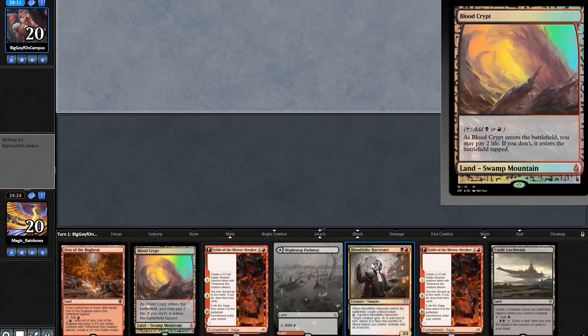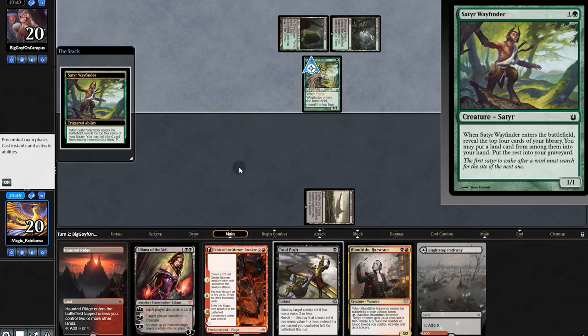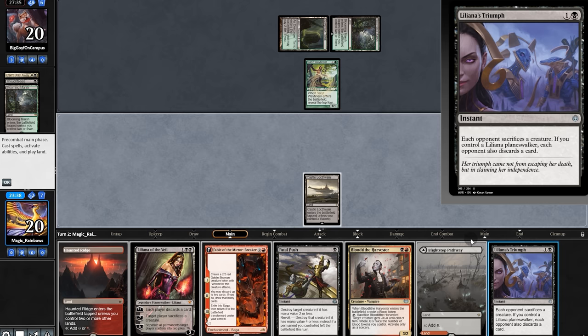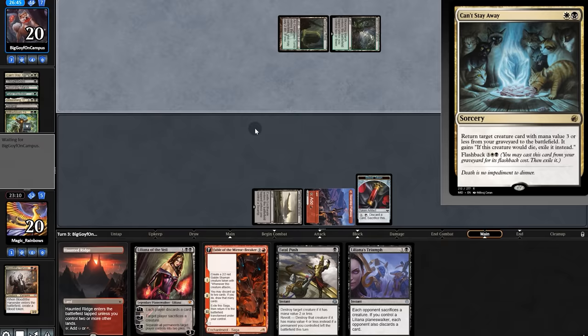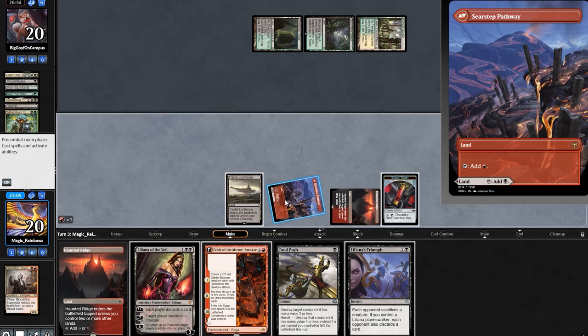Opening hand is a bit clunky, so we'll mull. Not much better, but there are Liliana the Last Hope so we'll keep. We really need to draw lands. Thoughtseize: stuff goes to the graveyard, and there's Can't Stay Away. Harvester time, send it back. Opponent swings. Perhaps they have reanimation — they didn't expect our play, so they mill, take out Harvester. There's Greasefang but we have five mana to reanimate. We play Fable and just hope we survive this turn.